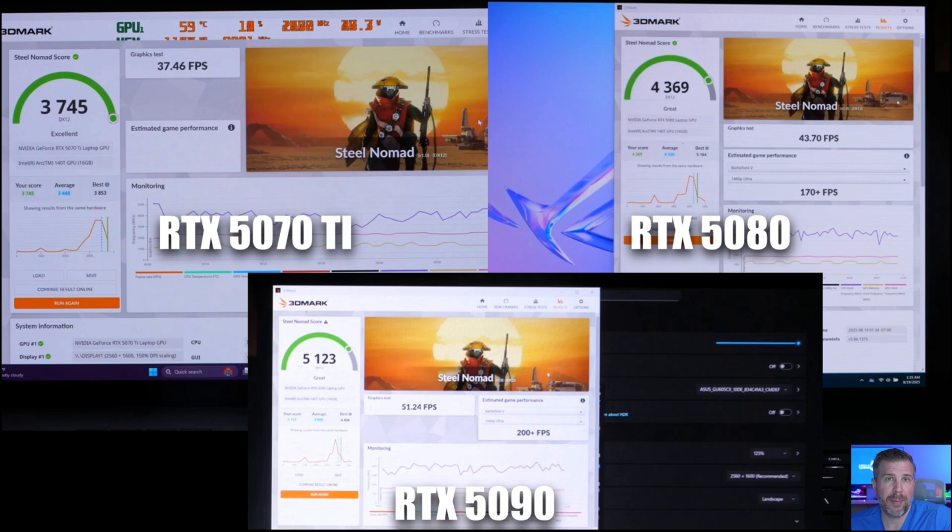The more CUDA cores a laptop has, the lower the frequency it runs at within this power envelope. If you could supply 175 watts to the 5080 and 5090, those boost clocks would go much higher. A typical RTX 5090 can get around 61 FPS, so you're losing about 20% performance at 130 watts versus a full 175 watts. In Steel Nomad, the 5080 is 16.8% faster and the 5090 is 37% faster than the 5070 Ti — the biggest gap of all tests, driven by being fully GPU-bound with minimal CPU wattage.